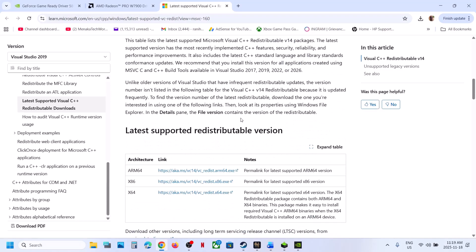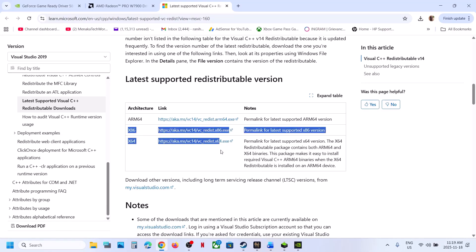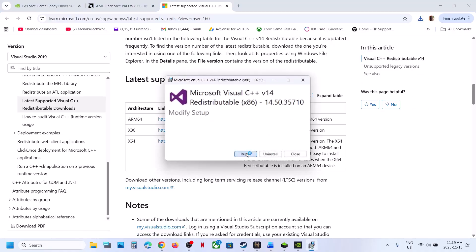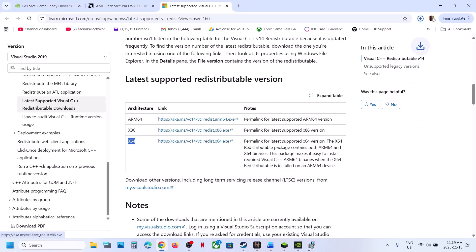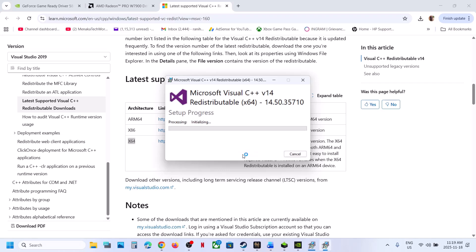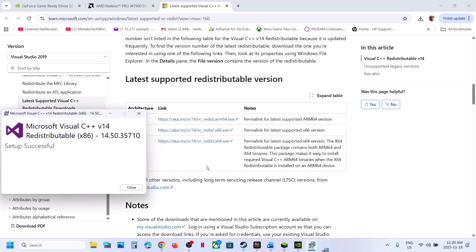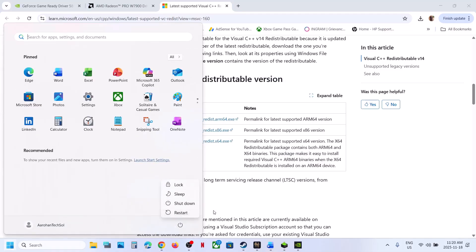The next step is to install Visual C++ files. Open the link provided in the video description — it will take you to the Microsoft website. Download both the x86 and x64 files. Run the x86 EXE file — if you see a Repair option, click Repair; if you see Install, hit Install. Do the same for the x64 file. Once both are installed, restart your computer and check.